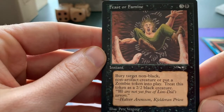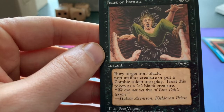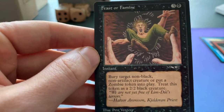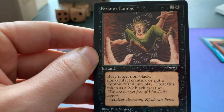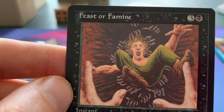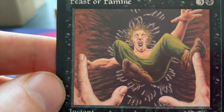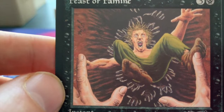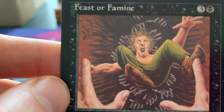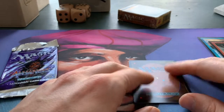Feast or Famine — bury target non-black, non-artifact creature, or put a Zombie token into play and treat it as a 2/2 black creature. What I like about these cards is that you have an option, and it's also an instant. Look at the art — he's literally buried alive this guy, throwing him in, and look at those creepy hands. Wow, it's brutal.